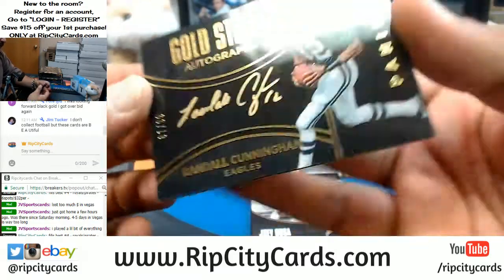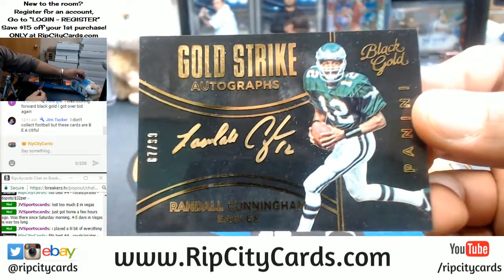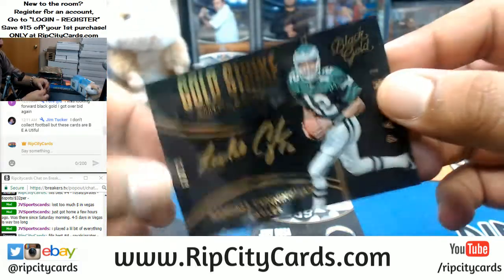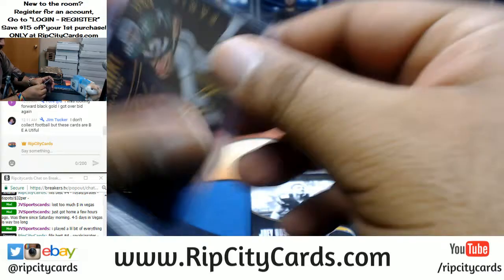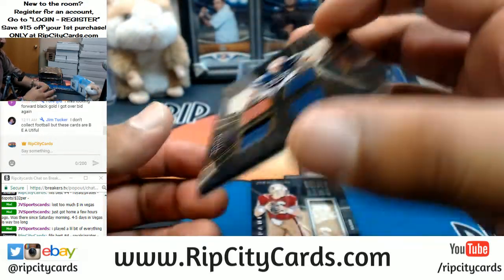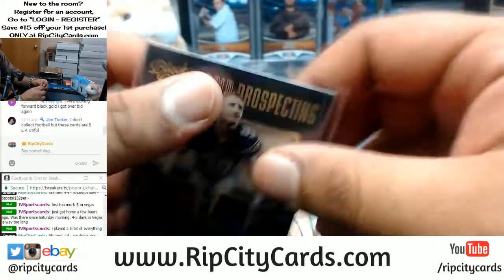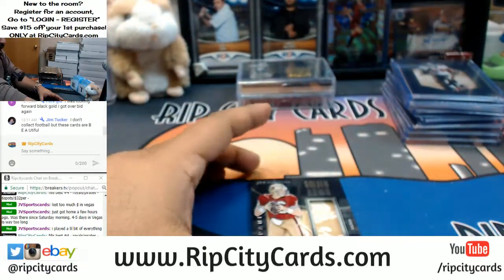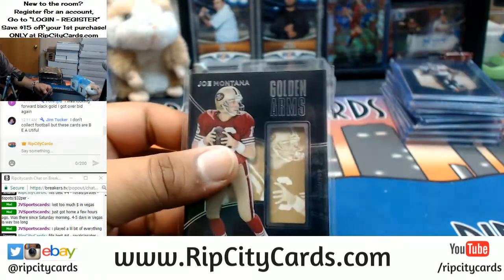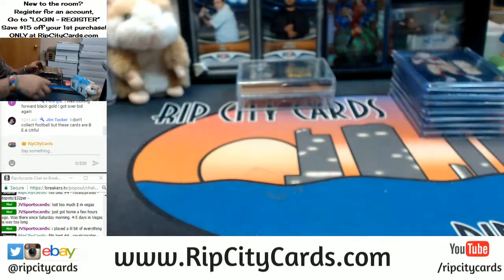We have Randall Cunningham numbered to 299, gold ink for the Eagles — that is super sweet. Black Gold is that super fancy stuff. Joey Bosa with the quad relic numbered to 249 for the Chargers, and then the golden arm of Joe Montana for the Niners. Black Gold always super fancy.